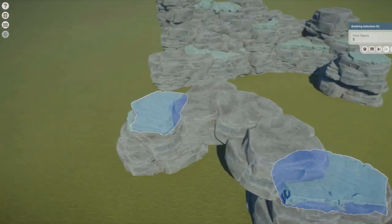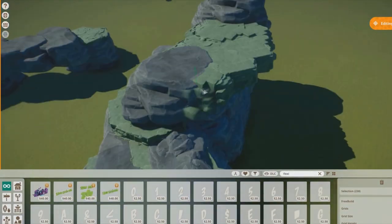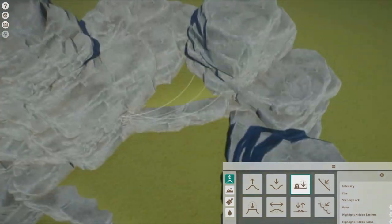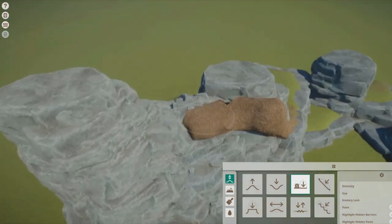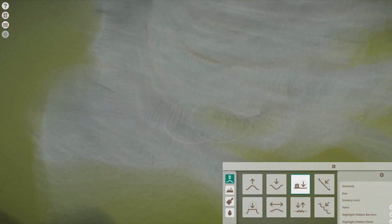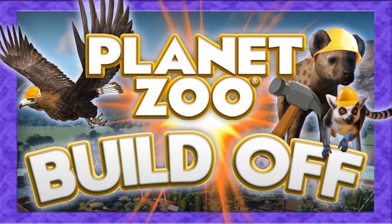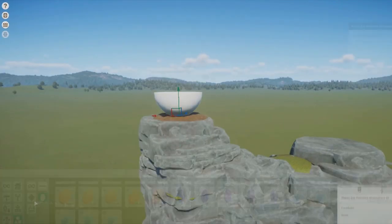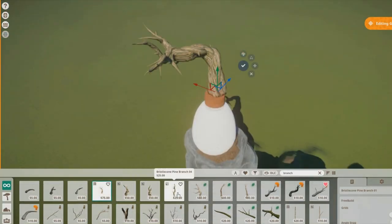I should probably explain a bit about the series in general. Annika basically took a twist on an old series idea I had called Wild Card, where you randomly select an animal and a build theme. It's actually kind of two series in one — Wild Card combined with a Planet Zoo build-off idea I'd had for a while. Annika finally went ahead and did it, so all the props and credit go to her.